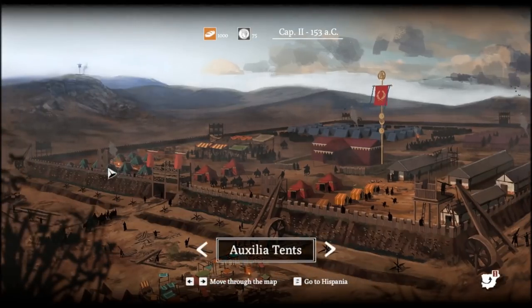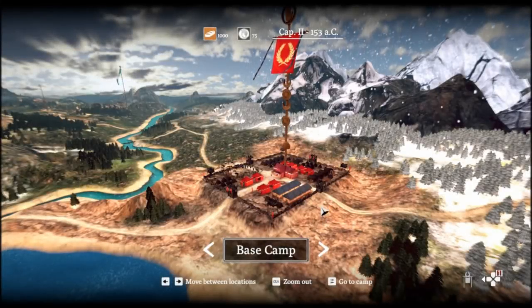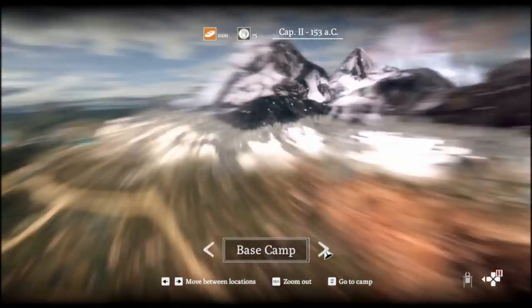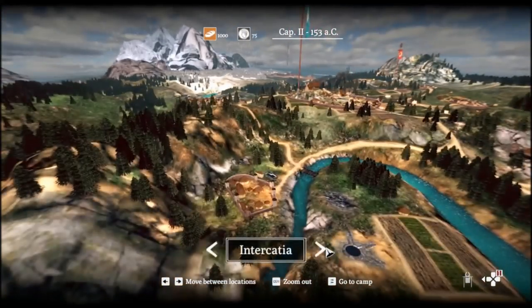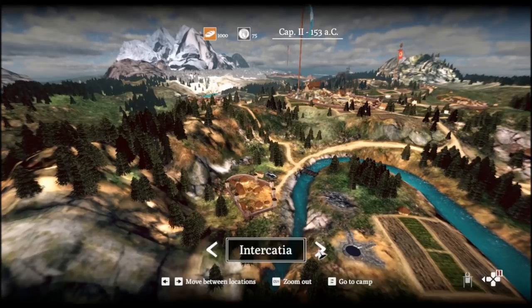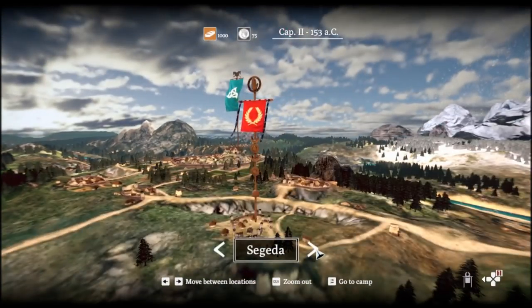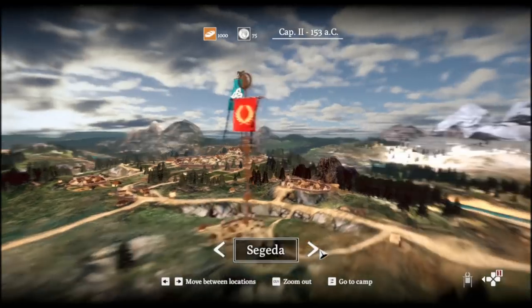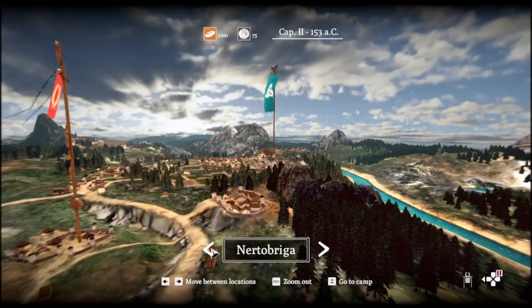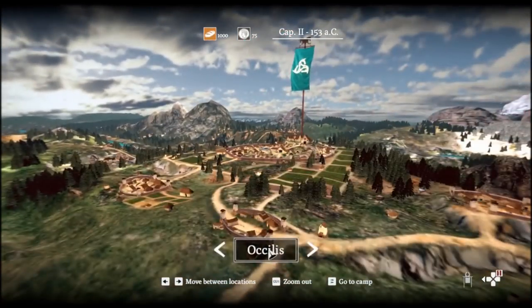There are auxilia tents but I can't select those either. Let's go to Hispania and see what happens. So here we are — there's our base camp. What is my goal here? Palantia, Intercacia or something. I'm not really getting any direction here; I probably shouldn't go directly for the town just yet. It's a bit confusing — not giving me much guidance.